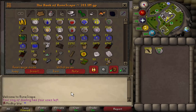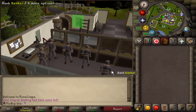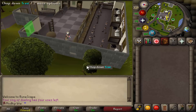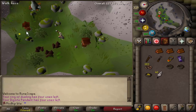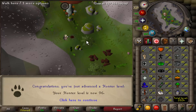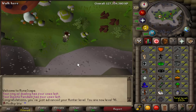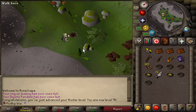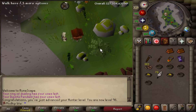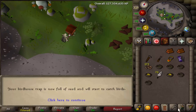Before we do this, we gotta do a birdhouse run. And for training fletching, I feel like Seers' Village Bank is just the proper place to train fletching — whenever I think of fletching I always associate it with Seers' Village Bank. I've done no hunter training with herbiboars or chins or anything else. This is all strictly through doing birdhouse runs — all the way from 95 to 96, strictly birdhouse runs. It's been a few weeks, maybe a month now, but I think we can get 99 hunter just solely through birdhouse runs. I don't think we'll ever have to actively train hunter ever again.